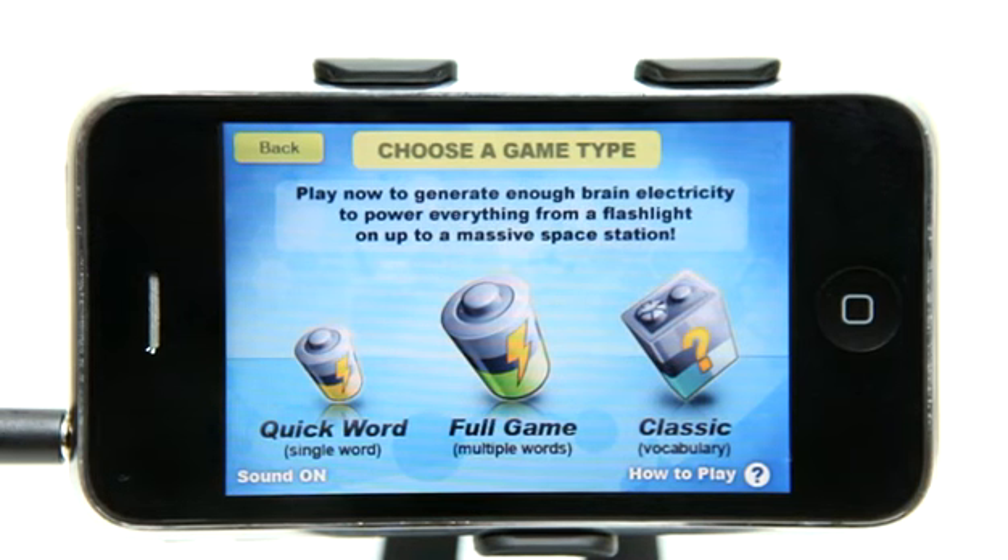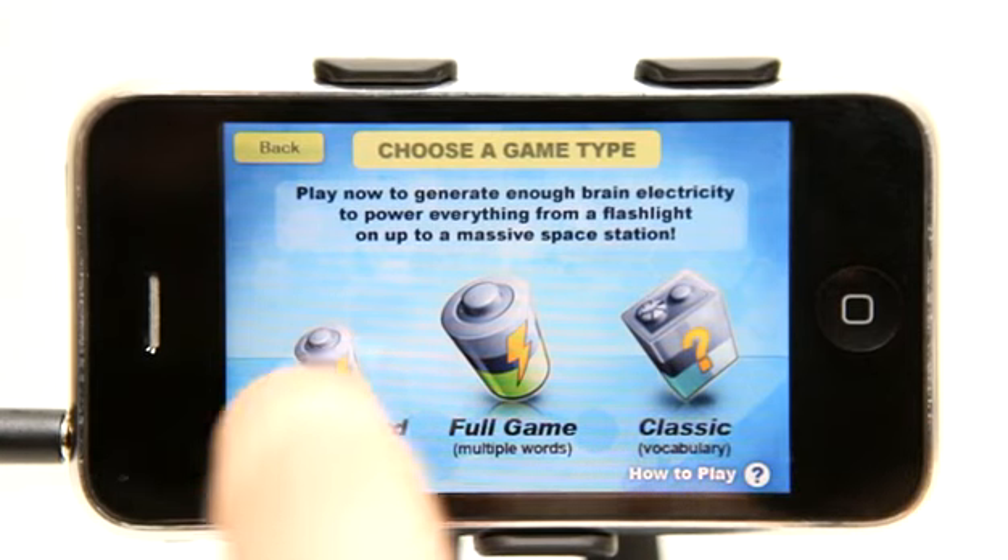Now we have three different game modes. Quick Word is my favorite because you can go in and play a quick game and then come back later and play another quick game. Full game is a little more challenging, and then the classic version is also. They take a little bit more time too. So let's take a look at Quick Word.